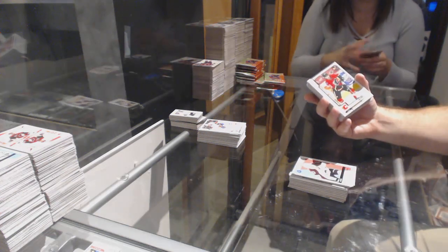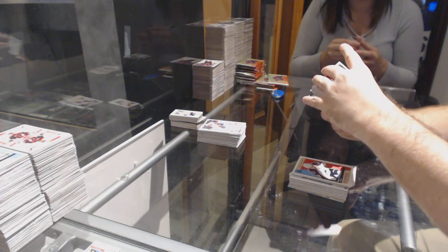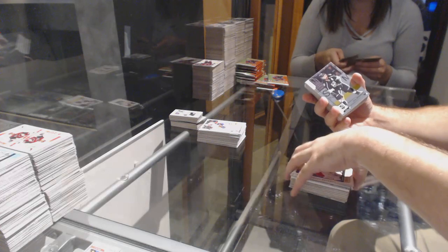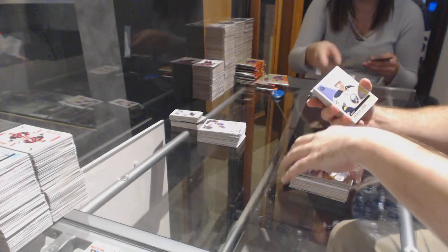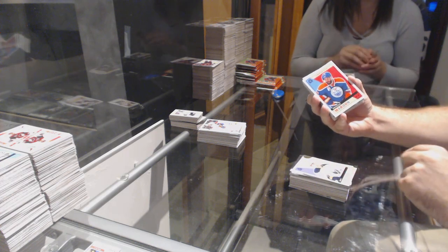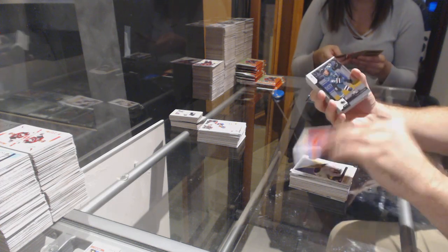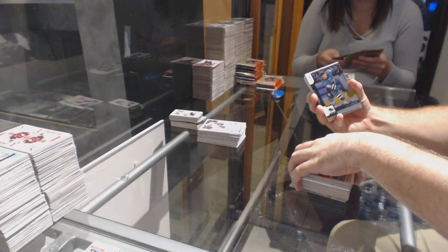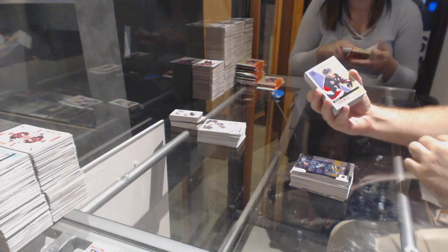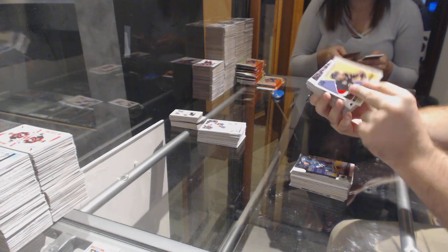Rene Bork for the Avalanche Retro. Rasmus Anderson for the Calgary Flames Rookie. Torrey Mitchell Retro for the Montreal Canadiens. Drew Doughty for the LA Kings Rainbow. Matt Moulton for the Buffalo Sabres Retro. Kevin LeBong for the San Jose Sharks Rainbow Black numbered to 200. Kyle Turris for the Ottawa Senators Retro.